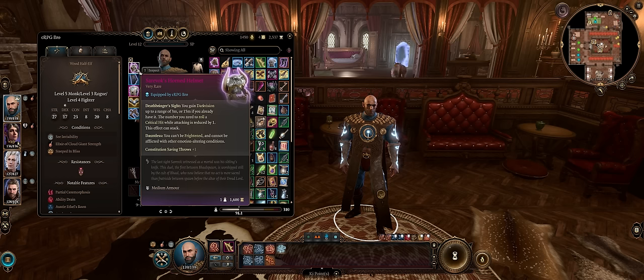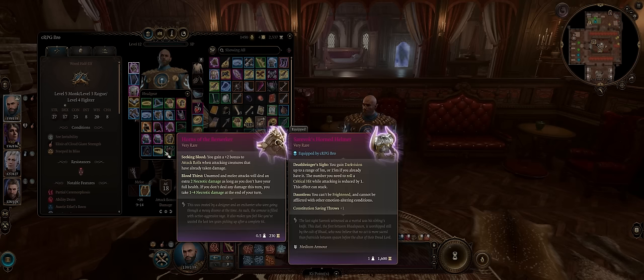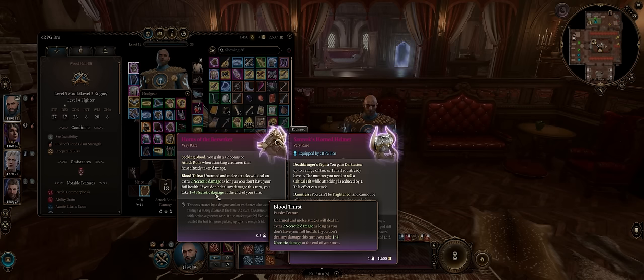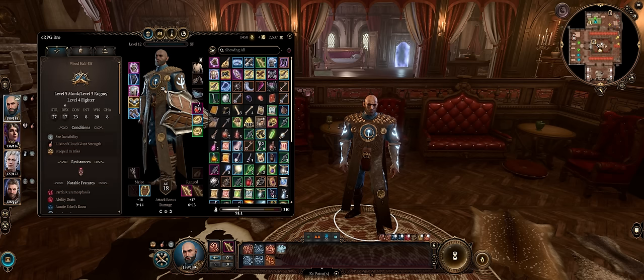For Act 3, either the Sarevok Helmet for higher critical range or the Horns of the Berserker for higher unarmed damage — it's up to you. Cloaks don't matter much; go with whatever you want, including the Cloak of Displacement for some extra defenses.